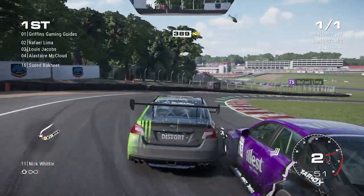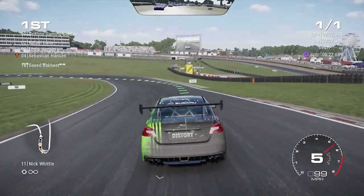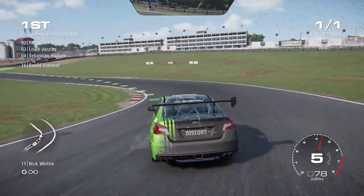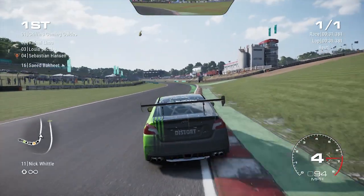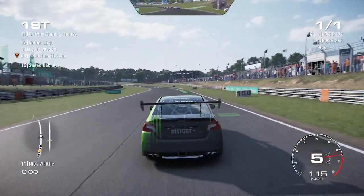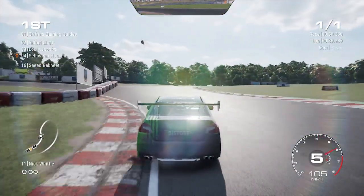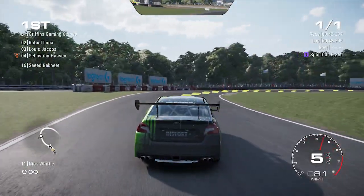If you do come off the track, make sure you press either triangle or Y — obviously dependent on your console — and use your flashback system to your advantage. Whatever way you choose to do it, providing you've crossed the finishing line in 16th place in the first round and first place in the second and final round, therefore winning the event, your trophy achievement will unlock during the results screen.